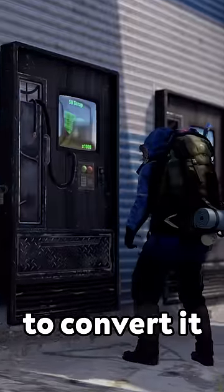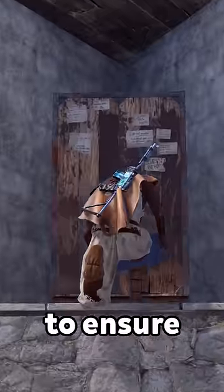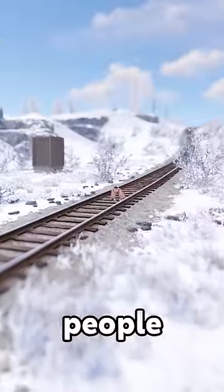With the stone, I used the shop in Outpost to convert it to wood and then crafted the walls. I placed tool cupboards along the entire stretch of walls to ensure that they wouldn't decay, and on the roads where I couldn't place walls, I used bases that had turrets on them to stop people from crossing.